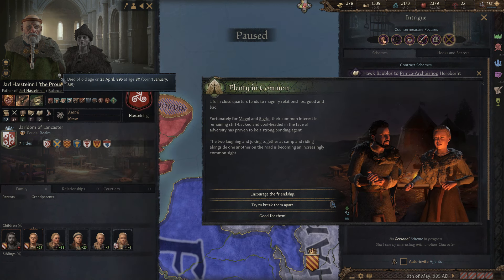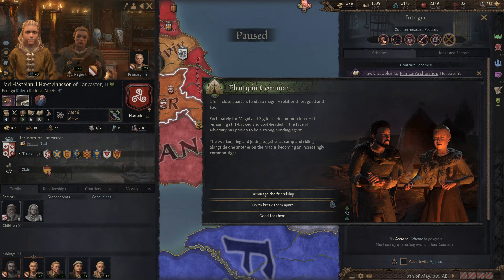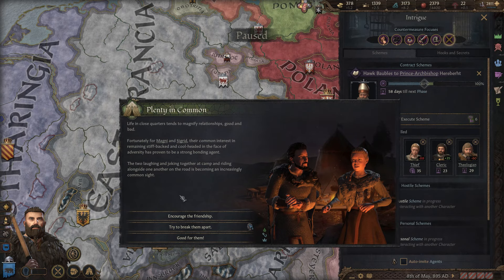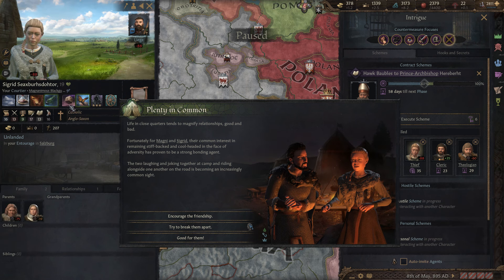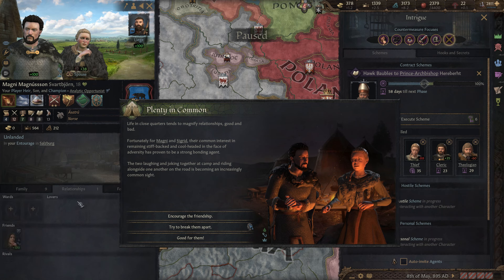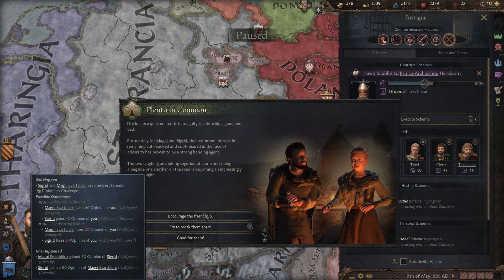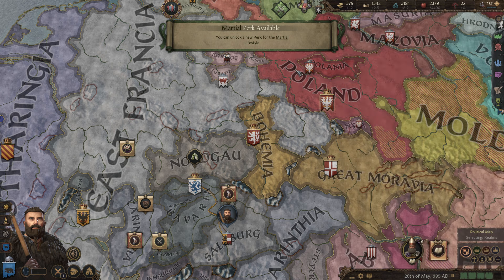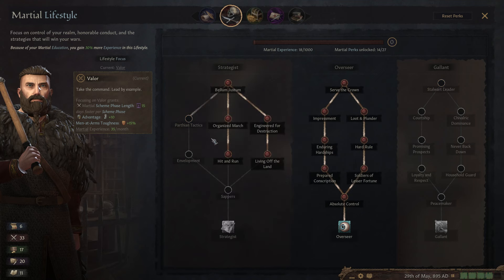Magni and Sigrid are still getting along — remember this is his crush, though they have no formal relationship at the moment. He is friends with his brother Imunder, so at least they'll be close. We're not going to try to break them apart — not worth the effort and we'd fail anyways. We just got a martial perk, so we're going to do the hit and run tactics next, then go down these two perks to finish up this particular branch.